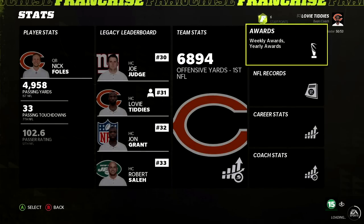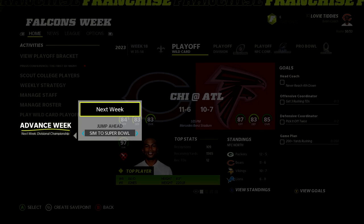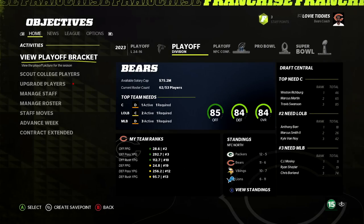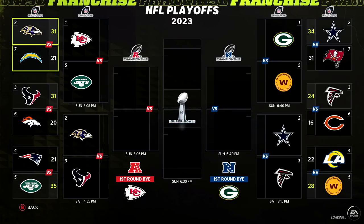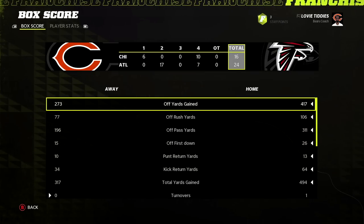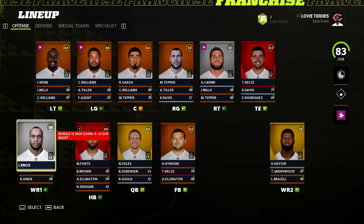I always knew there'd be a point in this series where I'd draft Nick Foles and try to make him the god and put respect on his name, and I guess it's happening here with the Bears. But can we get playoff Nick Foles? He did absolutely nothing in the playoff game. Brian Urlacher retiring kind of surprised us — we lacked that leadership to get over the line. At the end of year three, Nick Foles is at 80 overall as a superstar.